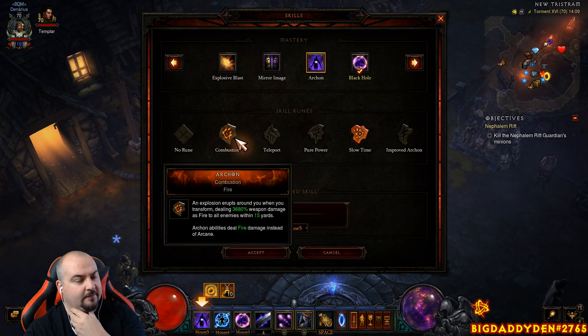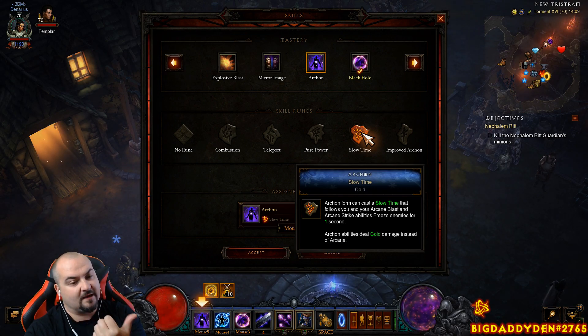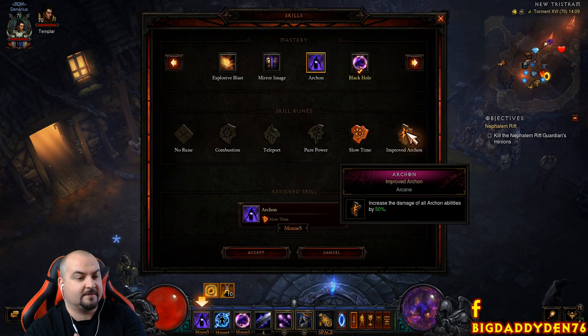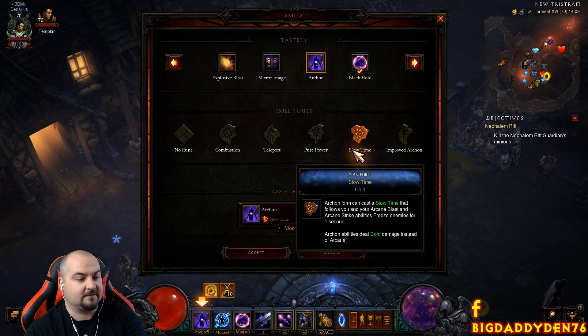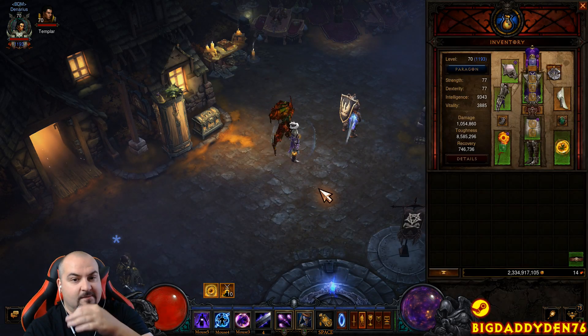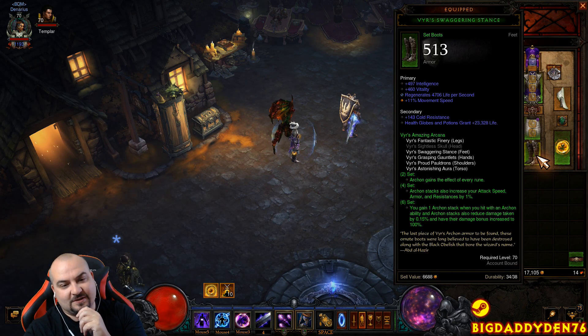With all runes you get: Combustion for the AoE teleport, Pure Power for cooldown, Slow Time so the bubble and Arcane Blast follow you, and Improved Archon for an extra 50% increased damage. Leave the rune on the cold rune — Slow Time — it's very important to do that, otherwise you may run into issues.